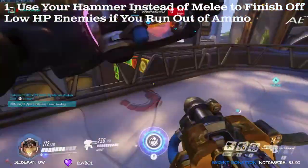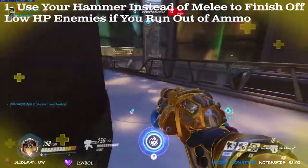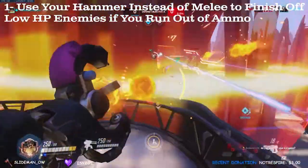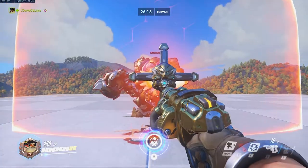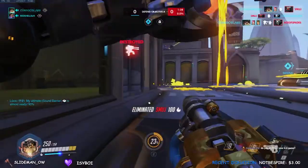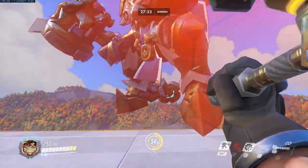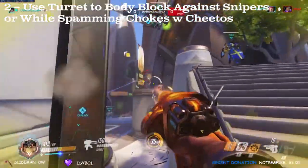When on the front lines as Torb, your greatest advantage is also your biggest weakness — your ammo. Torbjorn takes a whopping 2 seconds to fully reload his rivet gun, which can be the decisive factor in killing an enemy, not finishing a target, or you dying. I have this happen a lot against Reinhardts — you pressure them, get them down to 1 HP, they flicker their shield, jump away, and you can't finish them. Rather than trying to reload or melee for only 30 damage, whip out the hammer and show Reinhardt who has the bigger hammer.